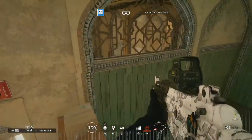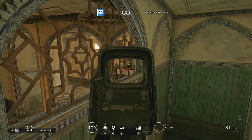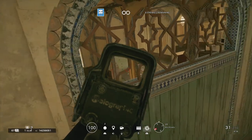And when they walk in, you can shoot them. One thing I also like to do is hold office from up here, because they're never expecting it. Office window — people always come through this so you get easy kills.